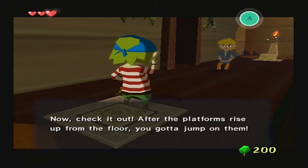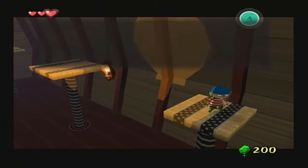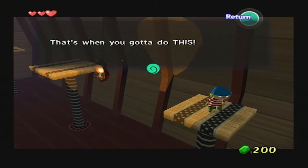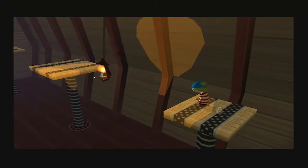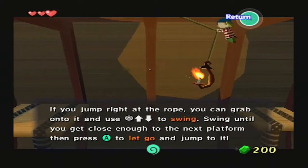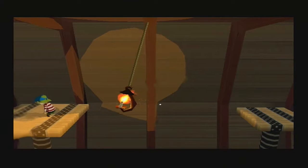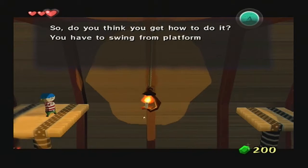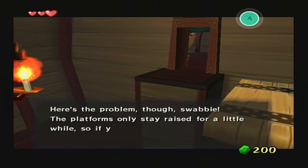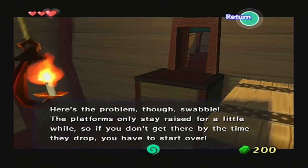Now check it out: after the platforms rise up from the floor, you gotta jump on them. I was able to pull this one off myself, but that next one is too far — that's when you gotta do this. If you jump right at the rope, you can grab onto it and use up and down on the control stick to swing. Swing until you get close enough to the next platform and then press A to let go and jump on it. Do you think you know how to do it? The platforms only stay raised for a little while, so if you don't get there by the time they drop, you have to start all over.